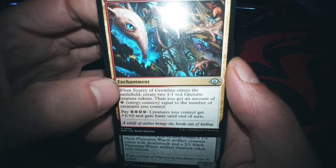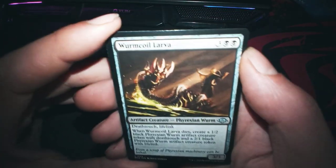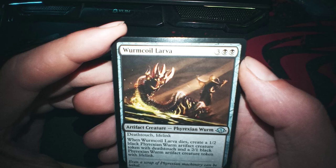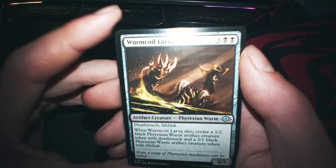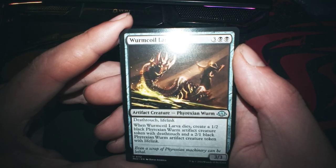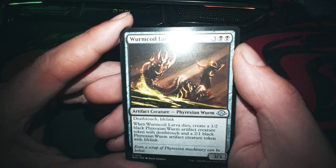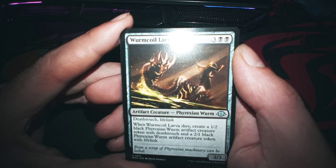Looks like a creature with U-Control getting plus one. What is that? Urncoylarva — Death Touch and Life Link, why not. When it dies, you get a 1/2 black Phoenix token with Death Touch and a 2/1 black Phoenix token with Life Link.